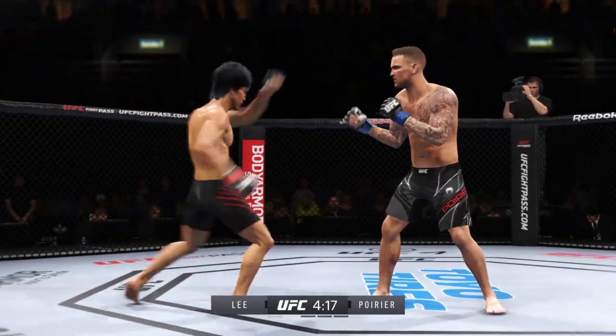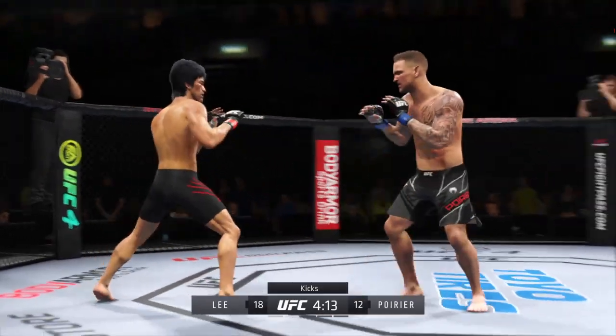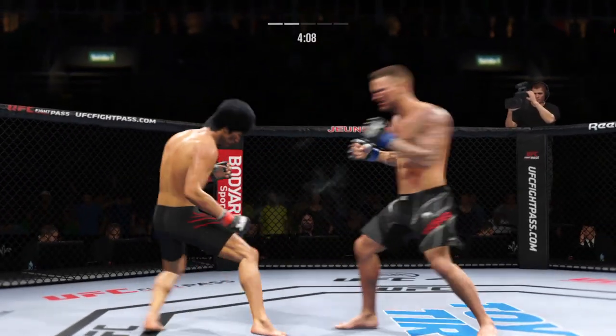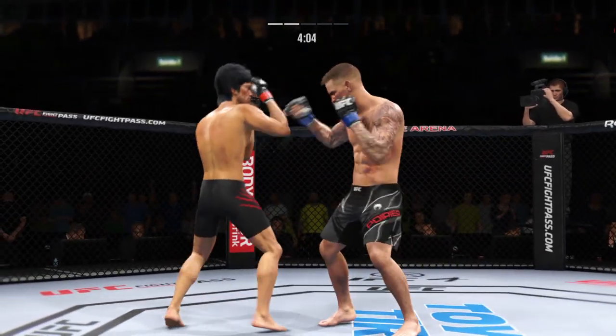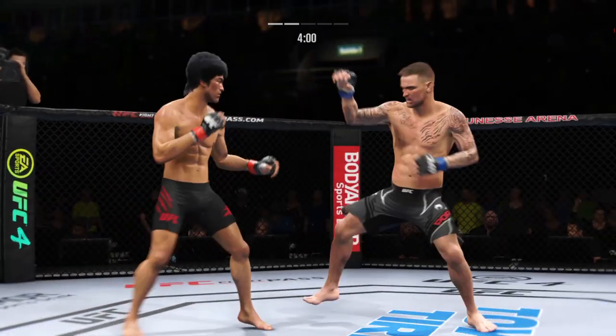Uppercut lands. It's one thing to have length, it's another thing to use it — and he does it as well as anyone. Nice kick there by Lee. Beautiful leg kick thrown, nice slip and counter there by Dustin Corriere. He's landed some good shots tonight, but this is not a combo meal — no three-piece, no soda.